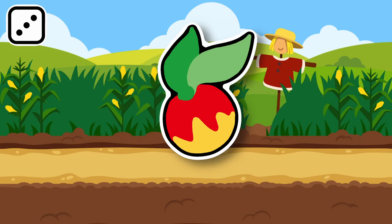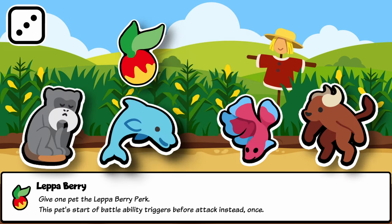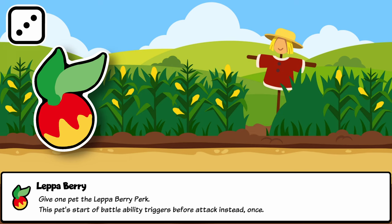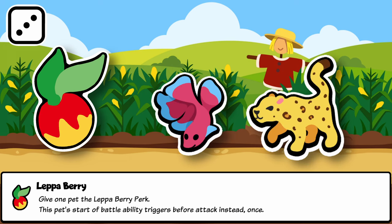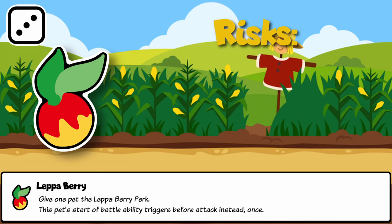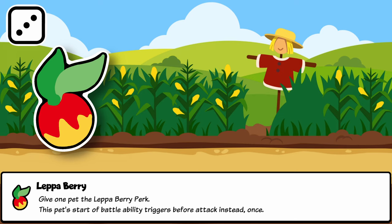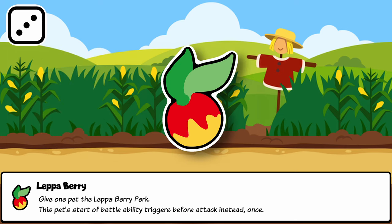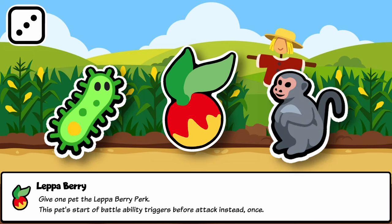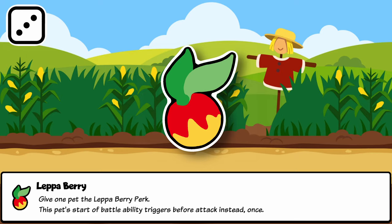Next up is a new Tier 3 food perk, the Lepa Berry, with a very special ability. The berry prevents a start of battle ability from happening, instead making it happen before this pet's attack, once. There are many niche uses for this and its value scales with the value of the pet using it — this allows in-battle scaling to affect the ability, or allows the ability to go off after a specific ability is already off. The risk is that it must be removed before the pet gets to attack, or the pet may faint first. Uses include running a macaque on a team of five pets, snipes going off after enemies are given ailments, or scaling a leopard in battle before it goes off.